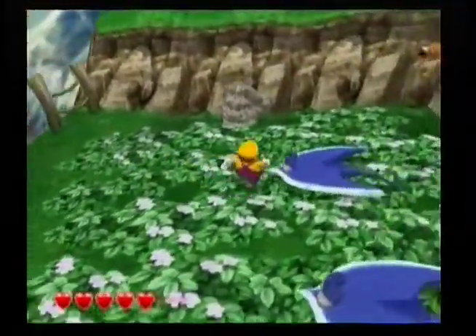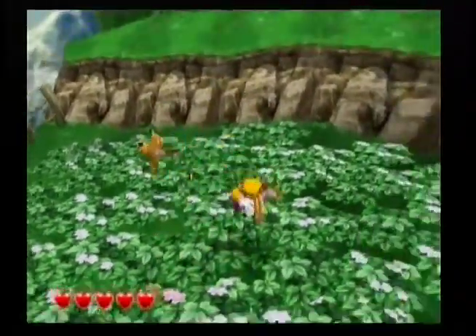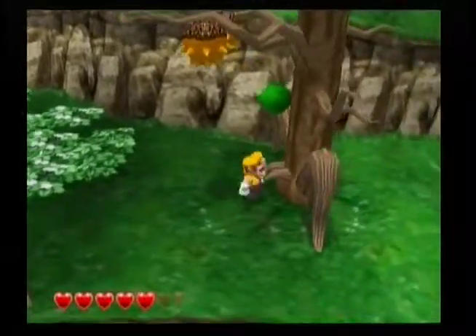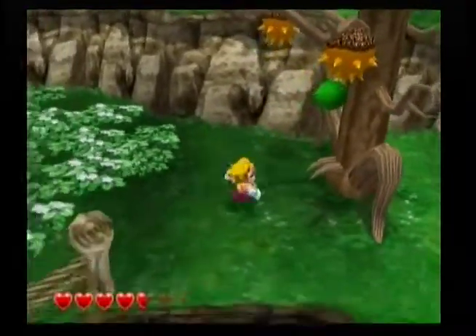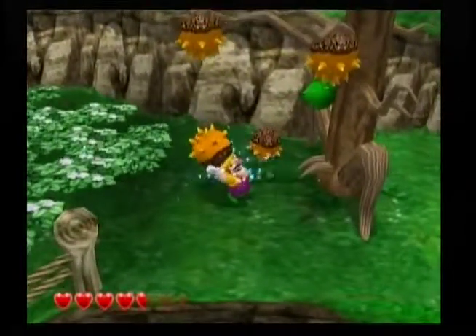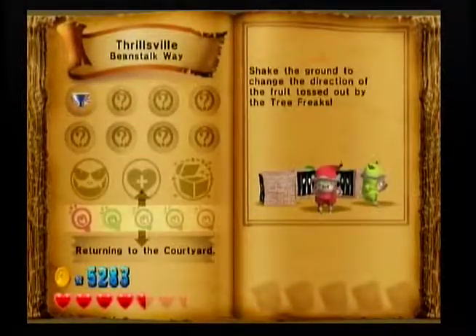This tree is hard to kill. Oh my god, I hit them both at once - that was awesome. And it's like an automatic death. Now I can take care of this dumb tree thing that's so hard to kill. Especially because it's hard to hit - it's hard to throw the fruit at it. Maybe if I do one of those power throws. Let me just check what that red Sprite Ling said really quickly: 'Shake the ground and change the direction of the fruit tossed out by the Fruit Tree.'